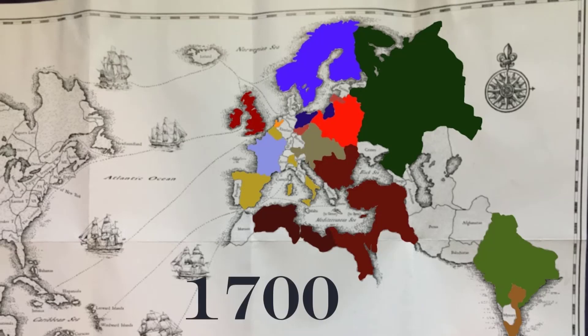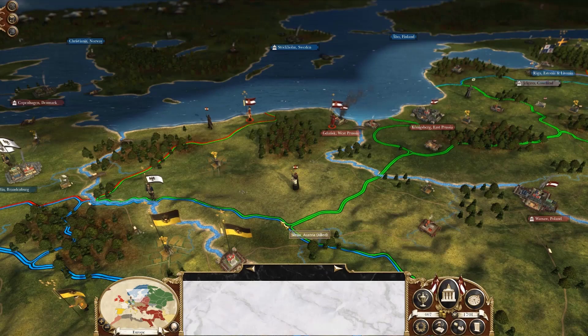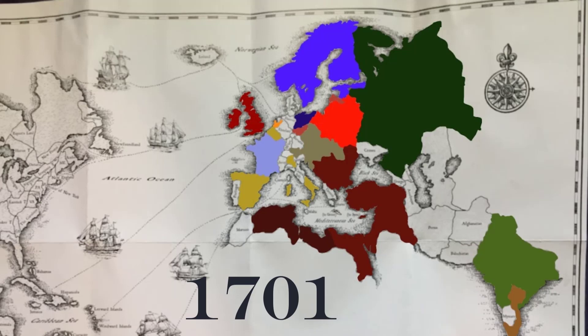When we started this campaign, things were as normal, but then we gave you the choice and you chose researching Plug Bayonet to trade West Prussia for East Prussia. After Prussia declared war on Saxony, we took West Prussia back. Things were starting off aggressively as we chose military tech to be our primary source of research.